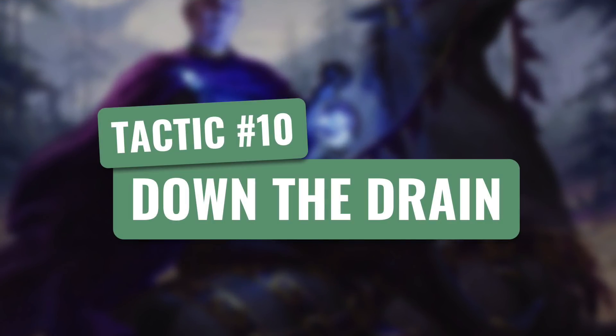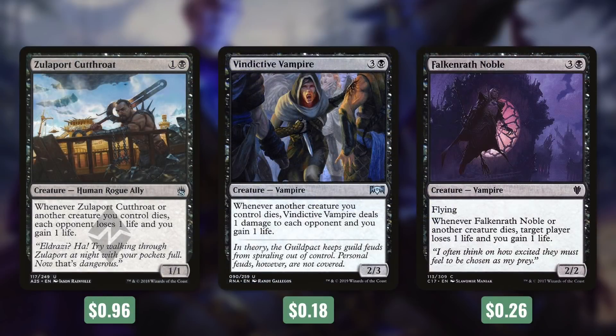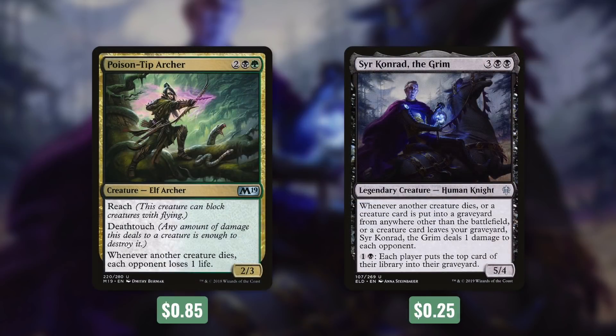Tactic number ten: Down the Drain. Zulaport Cutthroat has: whenever it or another creature we control dies, each opponent loses one life and we gain one life. Vindictive Vampire says: whenever another creature you control dies, Vindictive Vampire deals one damage to each opponent and you gain one life. Falkenrath Noble says: whenever it or another creature dies, target player loses one life and we gain one life. Poison-Tip Archer says: whenever another creature dies, each opponent loses one life. But perhaps the best effect comes from Sir Konrad the Grim — whenever another creature dies, a creature card is put into a graveyard from anywhere other than the battlefield, or a creature card leaves your graveyard, Sir Konrad deals one damage to each opponent. By paying one black, each player puts the top card of their library into their graveyard. This deck can be very resilient, extremely deadly, and hard to stop once it gets going.